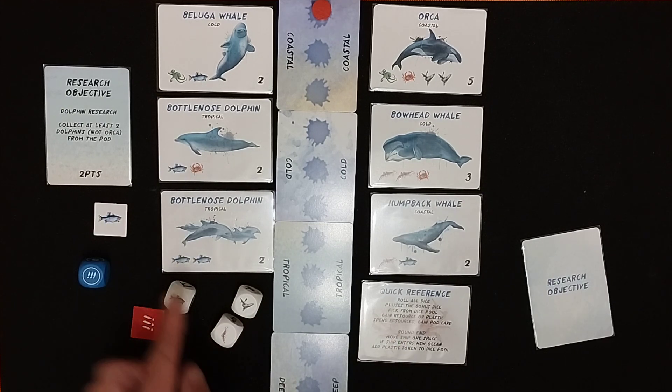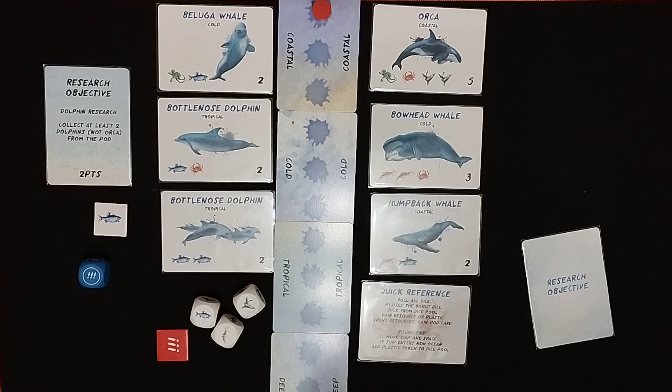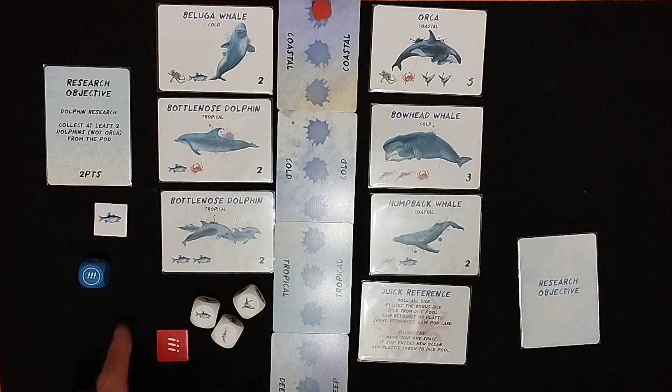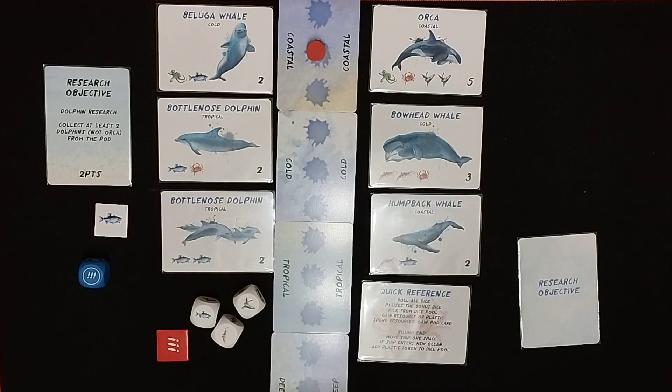Then the next player — player two — can take what's remaining. They could take a piece of plastic, or maybe they take a seal resource, because orcas want seals. In a two-player game that would end the round, because right now we cannot claim anything — there's nothing here with just one resource presently. So this moves down the spot and we're still in the coastal zone.